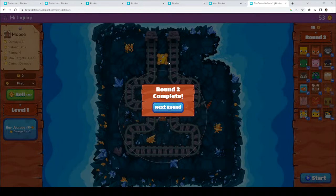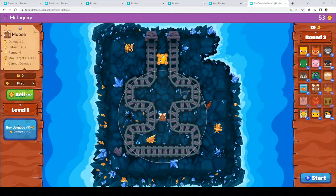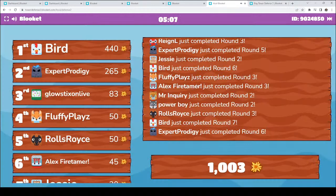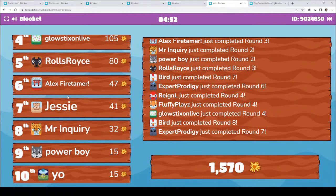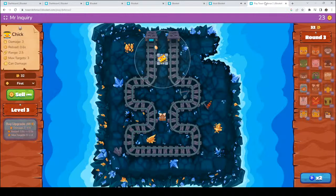Let's go ahead and keep on going — I'm on to round 2. Let's go ahead and upgrade my Chick. Bird, you are taking the lead with 470. Expert Prodigy, 265. Fluffy Plays, 105. Glow Sticks on Live, 105. Rolls-Royce, 80. Alex Firetamer, 47. Jesse, 41. Mr. Inquiry, 32. Power Boy, 15. We have about 4.5 minutes left in this — keep up the good work, everyone. You guys are doing awesome.